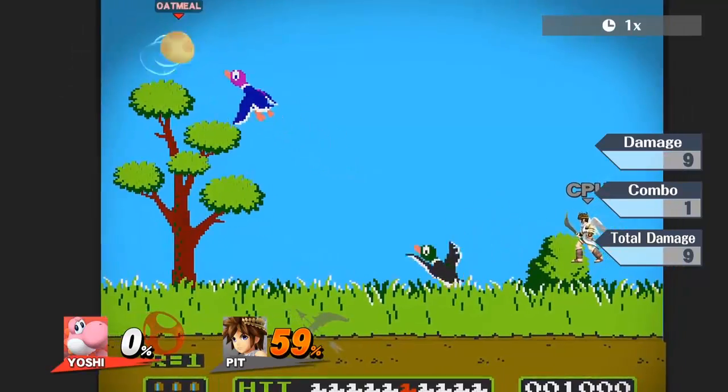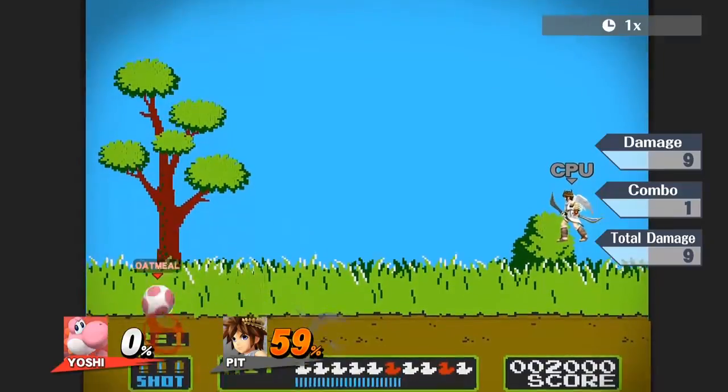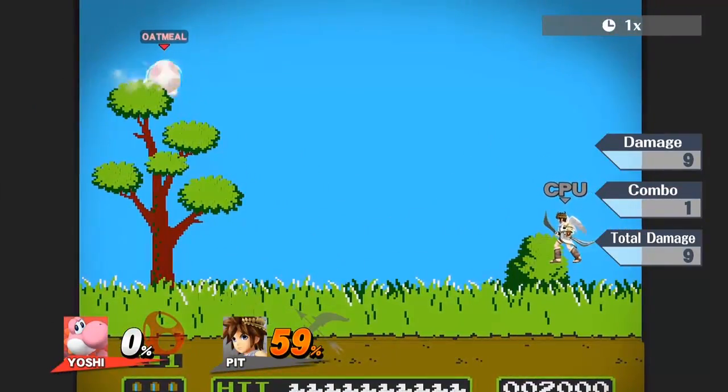If you press side B too high, you'll bounce and fall off. And if you press side B too low, you'll miss the branch entirely and plummet into a free punish. But do it correctly and let go of forward, and you'll roll in place.